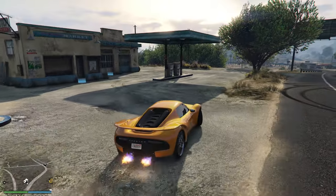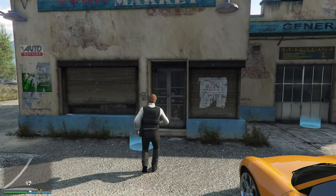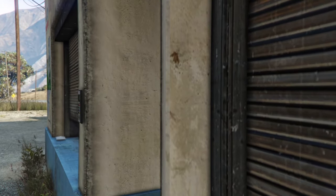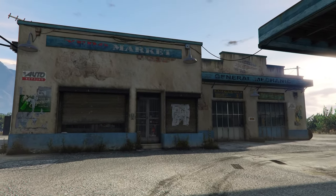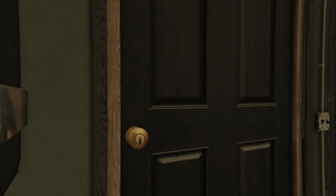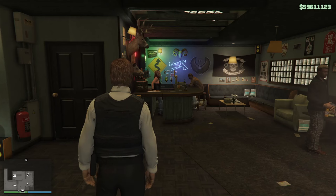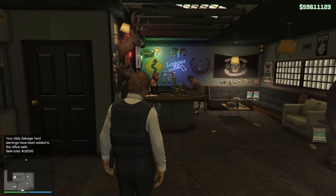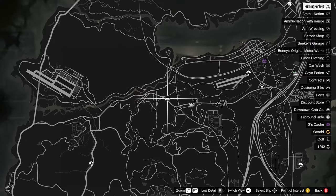We are going to start off with one of my favorite early game businesses. This is something I've used on my Broke to Billions account in the past, and it's something I'm using on my current 2024 Broke to Billions account. It's a very easy property to get your hands on — all you need is a motorcycle clubhouse. If you get any new copy of GTA, it is bundled with the Criminal Enterprise Starter Pack, which gives you the Great Chaparral Clubhouse for free. And even if you don't get it, you can still purchase this property for around $200,000.